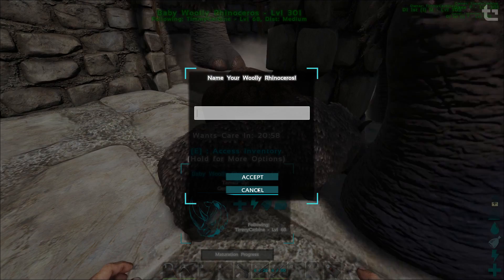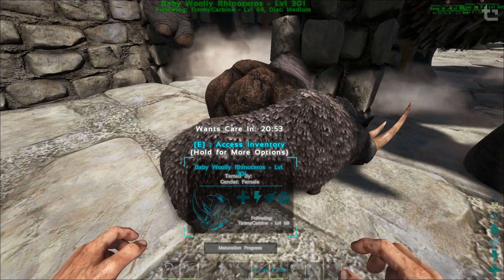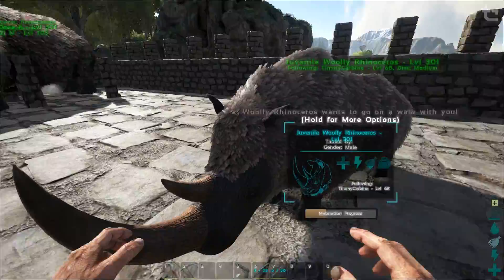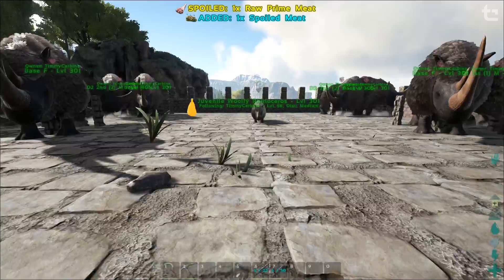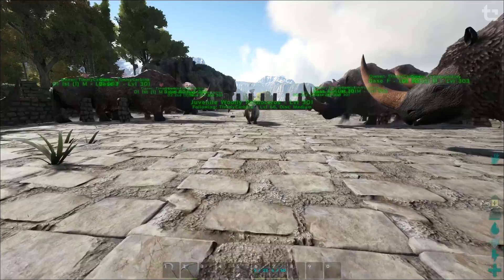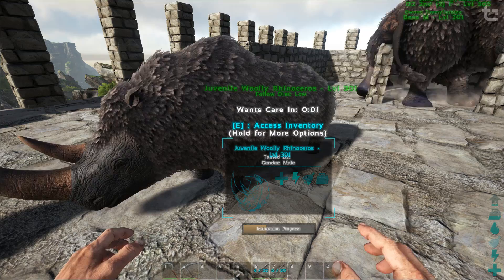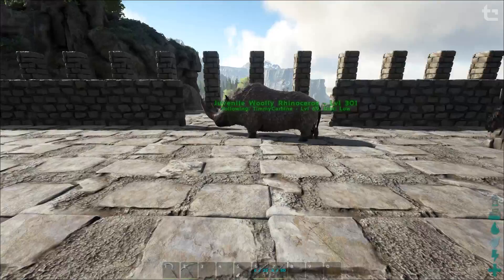So how do you imprint? After you claim the offspring, you will see a timer being displayed above it that says 'once care in so many hours and minutes.' When the timer reaches zero, it'll ask for some sort of care. There are three different types: the first one is a cuddle, the second one is a walk, and the third one is kibble — unless you're raising wyverns, in which case the kibble will be replaced by wyvern milk. To cuddle it, all you have to do is walk up to it and press E. To take it for a walk, just whistle follow me and walk away from it in a straight line until you see the imprinting percentage increase.